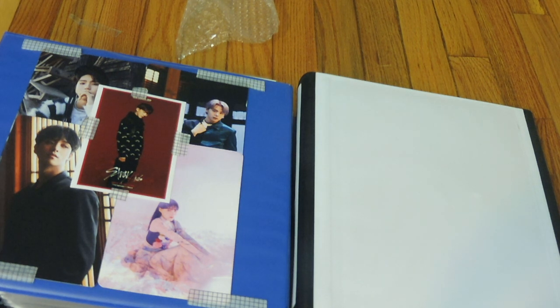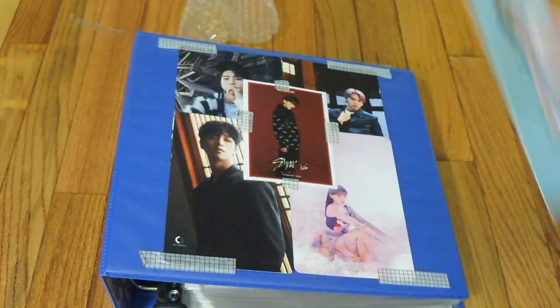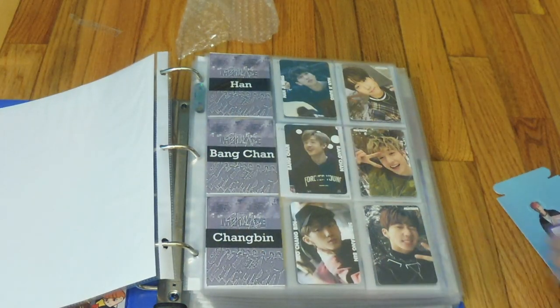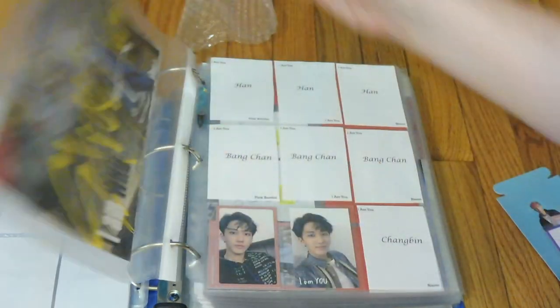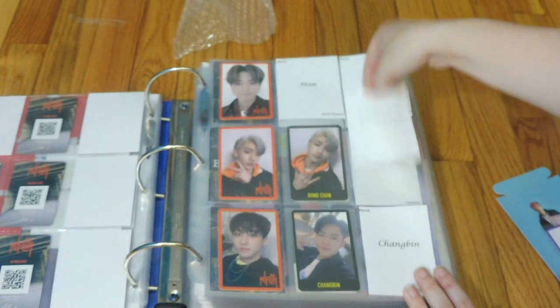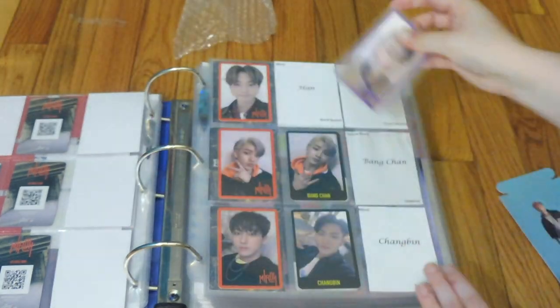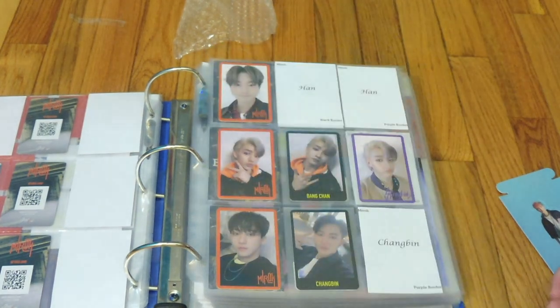We're gonna start with boy groups first because there's a lot. Starting with Stray Kids first — got a good little bit of a section here. So I think we're gonna go straight to Miro. We have this Chan purple border to put in. It's not my favorite Chan card, just saying, but it's whatever.